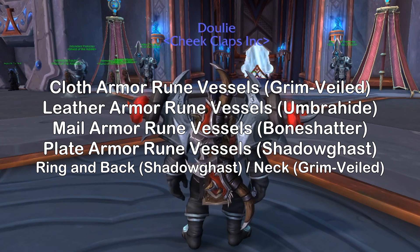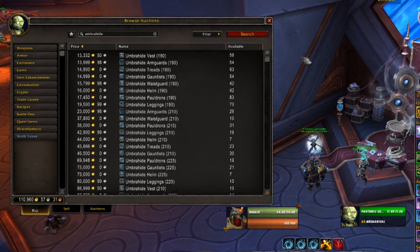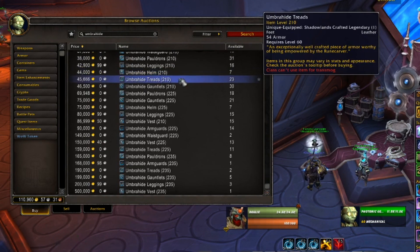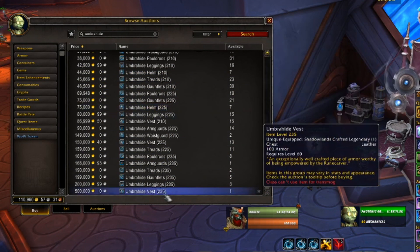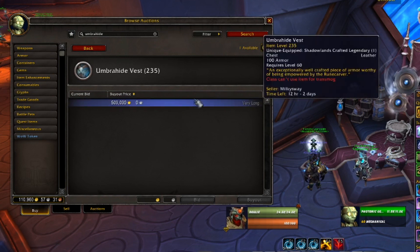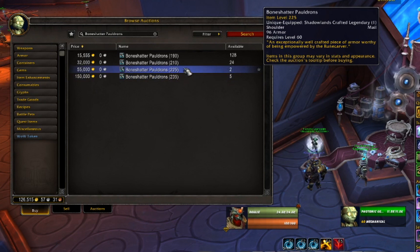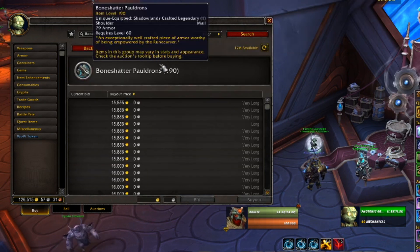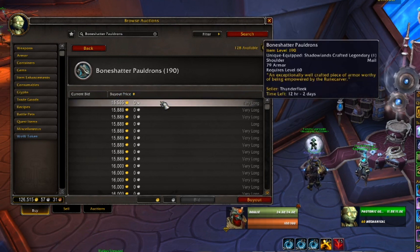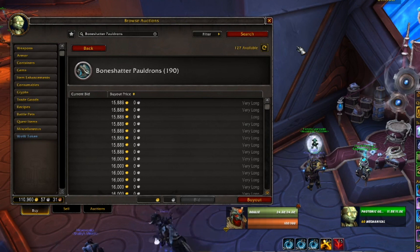This is the part where hopefully I save you guys a bunch of gold. When you go to buy your vessel, you may notice that there are other vessels of the same name and type at various item levels. Some of them are even at 235 already and pretty expensive — like here's one for 500,000 gold. If you're watching this in week two, it doesn't make sense to buy anything other than the item level 190 vessel. I made the mistake of buying a higher item level vessel thinking that it would be allowed because it's a legendary, but the item level of your legendary is limited by the amount of soul ash that you have to spend on it.